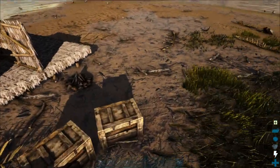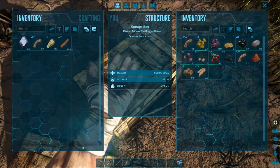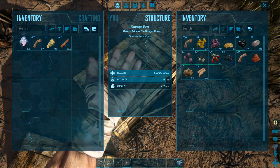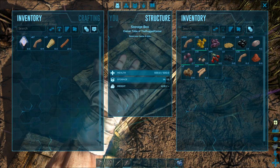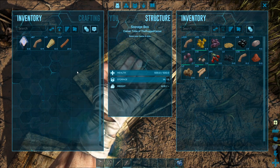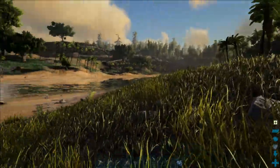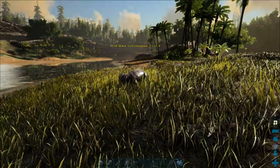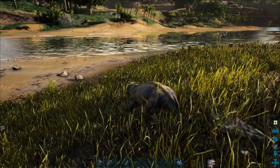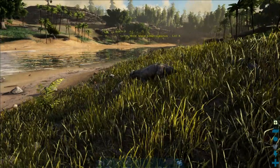Another thing to note: when you transfer all, you'll notice it doesn't transfer everything on your hot bar. Consider your hot bar your tool belt — it adds its weight to your character but when transferring all you are only transferring what's in your backpack. That's how it works.